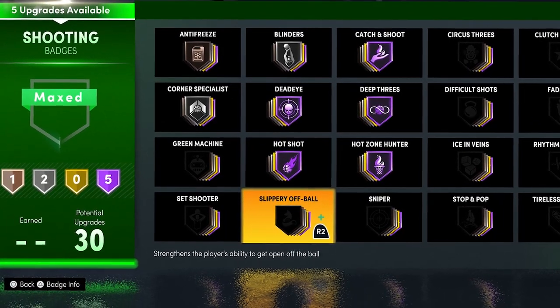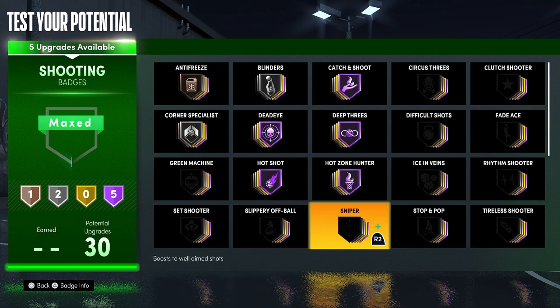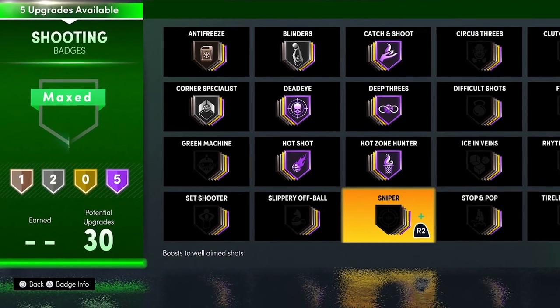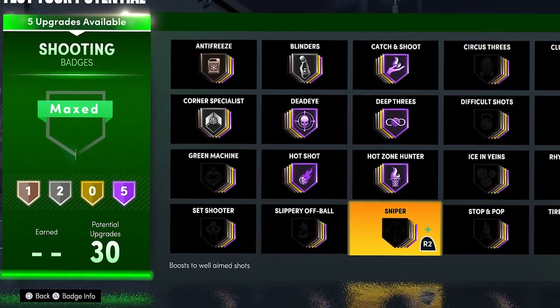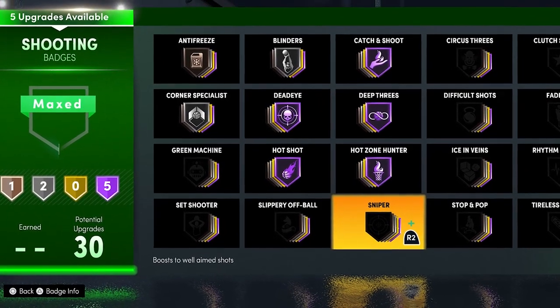Slippery Off Ball is not a horrible badge but it's pretty bad compared to all the other shooting badges. I wouldn't put this on unless you're just an off-ball cutter who doesn't have the ball in their hands a lot and can't really put other shooting badges on. Sniper is a new badge added in NBA 2K21 Next Gen — it's not a bad badge, but I don't use it because I don't use my right stick to shoot. If you do use your right stick to shoot, this is probably a badge you want at gold or hall of fame.